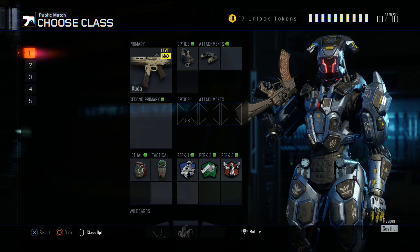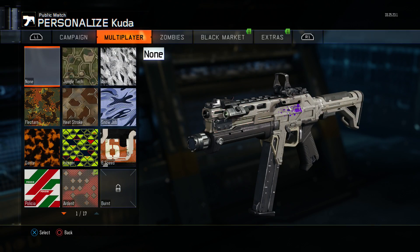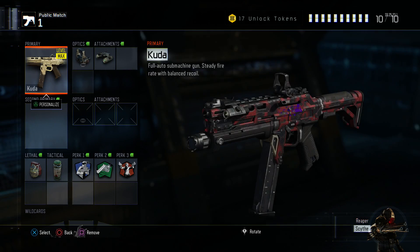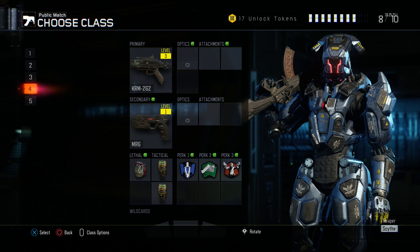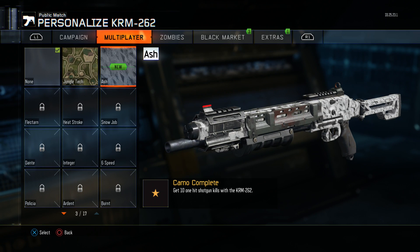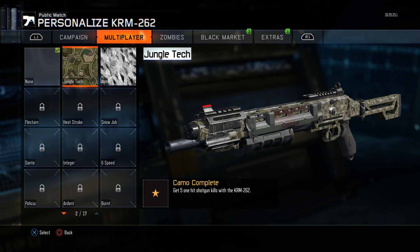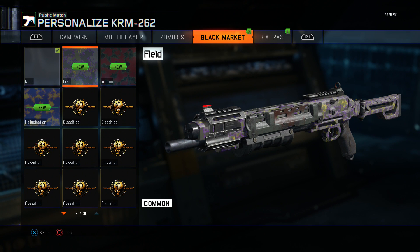Let's go to create-a-class to check it out. Actually, we got it for the shotgun — let me find my shotgun. Let me check the camos we got from the black market.